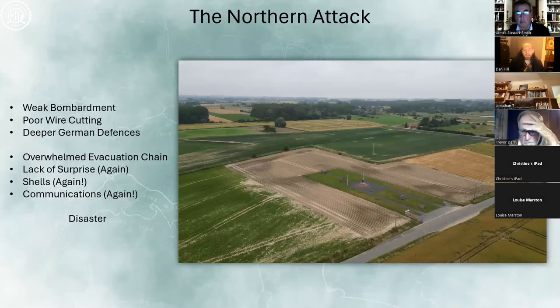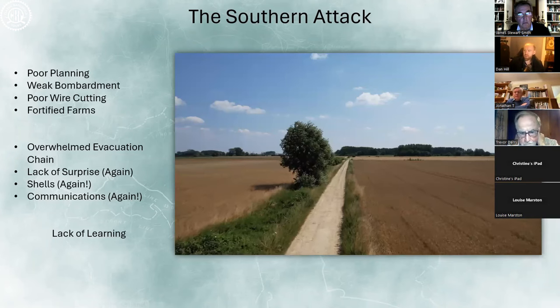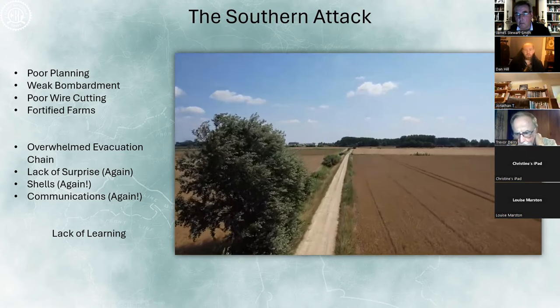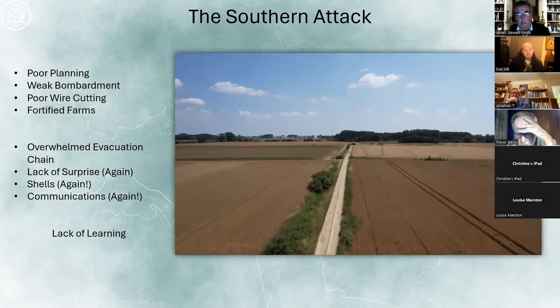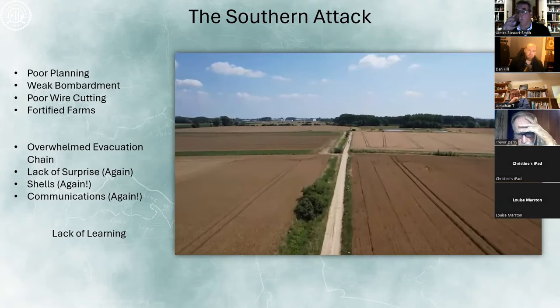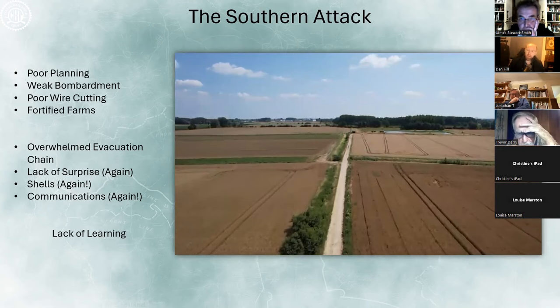Looking at the southern sector, this is a view along the Cinder Track from the British front lines. Two key battalions assault this area — the Royal Munster Fusiliers and the Sapper battalion of the Surreys — attacking left and right of the track. Slightly to the right was Ferme Cour d'Avoué, one of those reinforced farms with machine guns; to the left was Ferme Dubois, also studded with machine guns and not effectively targeted by British artillery. The German front line runs roughly along the field boundary in front, and the idea is to storm through and eventually reach Aubers Ridge, four or five miles off. It is a disaster.